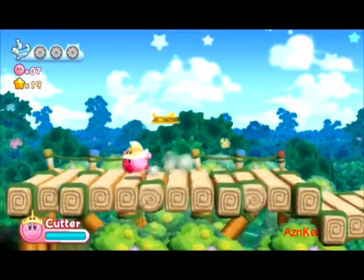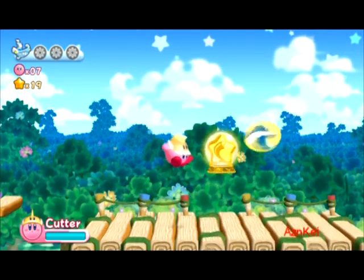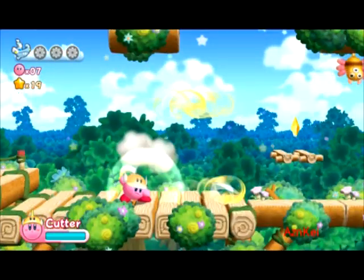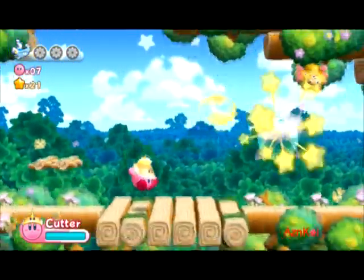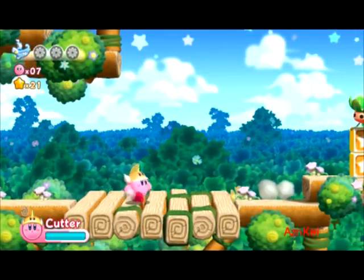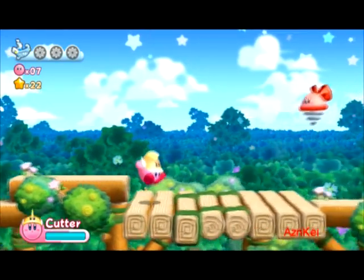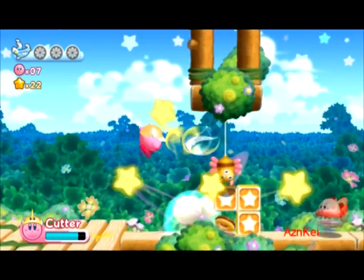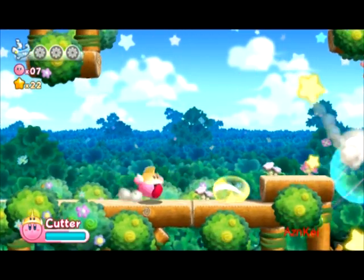A new ability! Those bubbles, as you can see here, show you the different abilities that Kirby can use. In this case, I'm using the blade ability, which is throwing blades everywhere. And if you get closer to the enemy, you'll kind of make a short range attack along with some combos with the blade itself. I really like this ability.